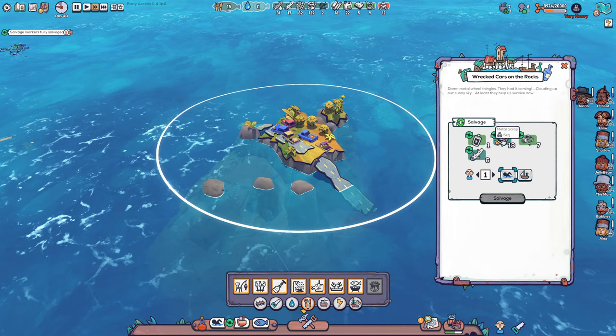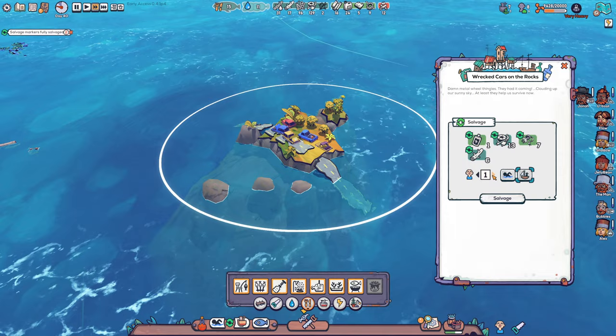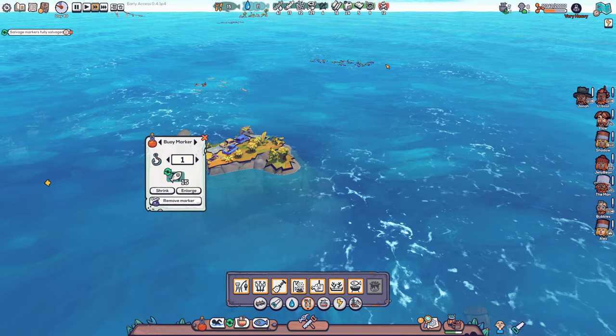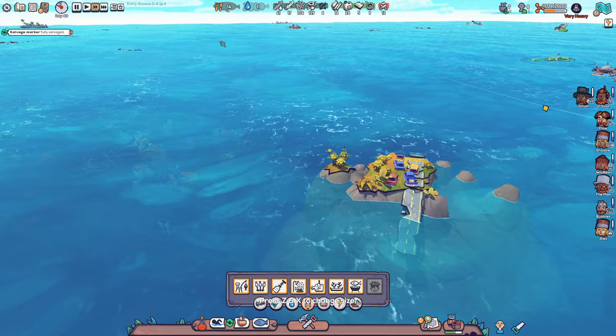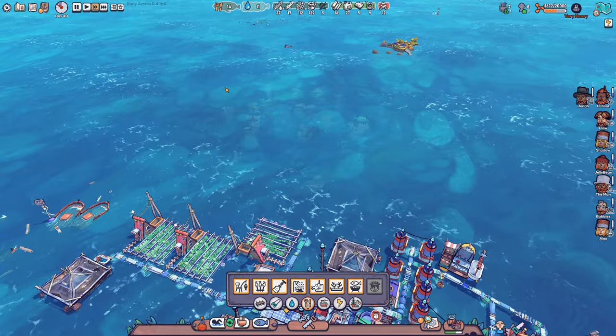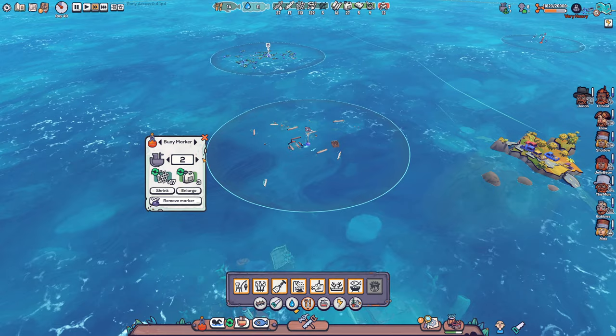Over here we have the wrecked cars on the rocks. This one has some batteries, some metal scrap, a little bit of electric scrap, and a little bit of dry wood as well. Let's send two boats over to loot all these beautiful things — that's gonna be great. Over here we also have some fishes, and I do want to make sure we are fishing those up. Here we got one — awesome. I think that's a good start. I guess we can set up another one over here, and another one over here.